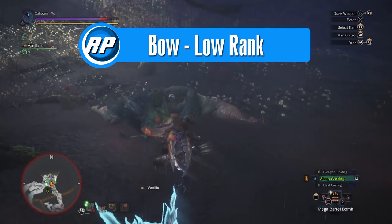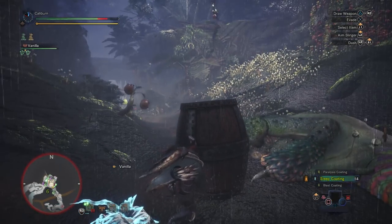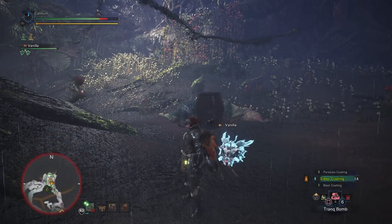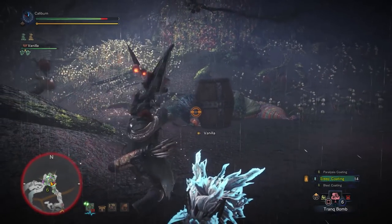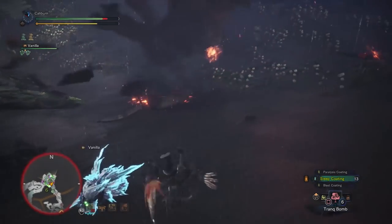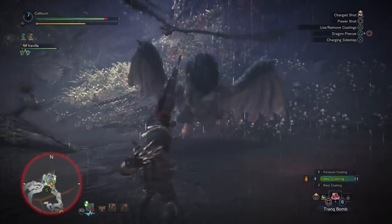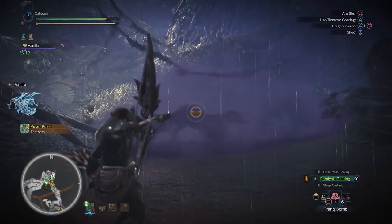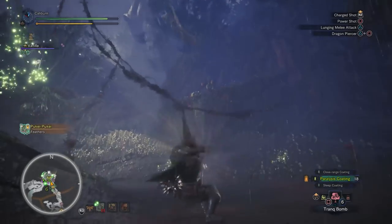Bows and bow guns are in a unique spot. They are the only weapon types that can actively apply two or more status effects during a hunt. Bow guns use special bow gun ammo and bows have coatings. In general for bows, we want to get access to these extra status effect coatings if possible. Otherwise power coating is going to be the main focus for damage, but the extras will provide additional utility. The short answer: make the Kulu Yaku bow in the early game, then the Tobikodachi bow and Legiana bow for mid to late game, and finally the Nergigante and Diablos bows for end game.